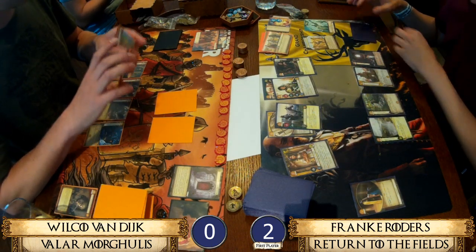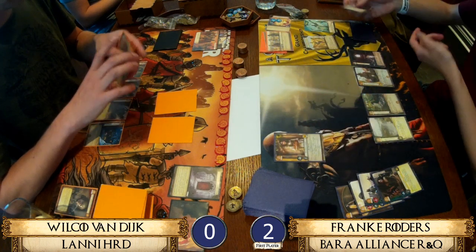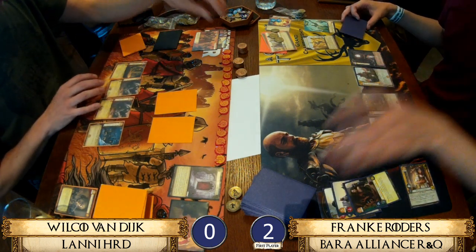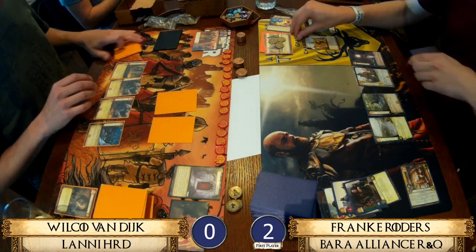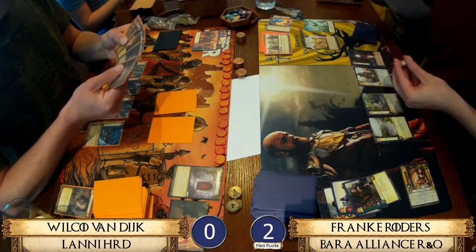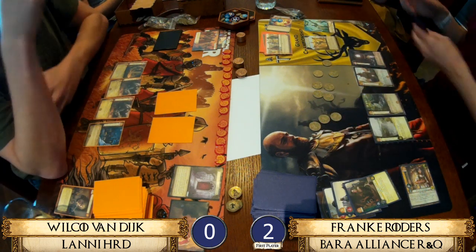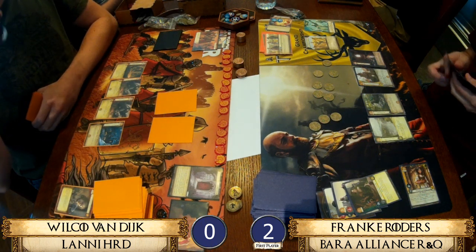We have Valar Morghulis from Wilco and Return to the Fields from Franca — well called on Franca's part. Shadow decks quite often play their resets on turn two or three. Franca discards three cards, gains three gold, draws three cards, and kills off the Bastard as the extra person. The reset was heavily telegraphed by the Clever Faint — when a shadow player puts all cards back into shadows it's a very good indicator of what's coming next, and Franca had the tech in his plot deck to take advantage.